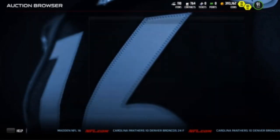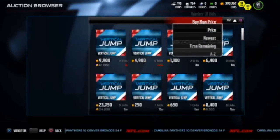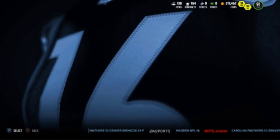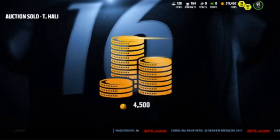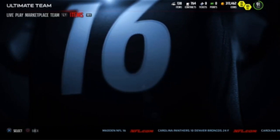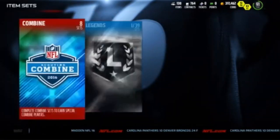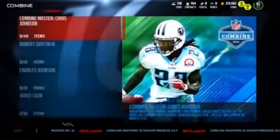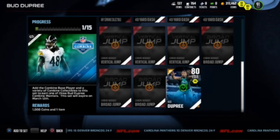If you want, you can complete one of the sets for Bud Dupree, who was supposed to get a 99-speed linebacker — which would have messed up the game. His 88 is worth about 20k, his 91 is worth about 160k, and his 94 is worth about 250k. We're looking to get either the 91 or the 94. There's about a 65 to 70 percent chance of getting the 88, but I think it's worth the risk since this set costs between 70 and 80k.